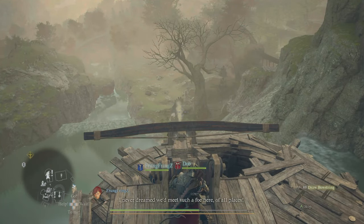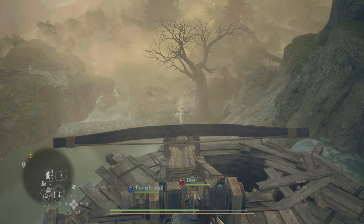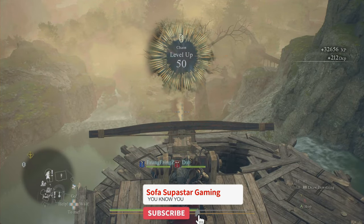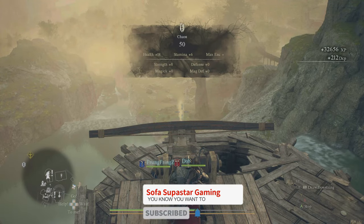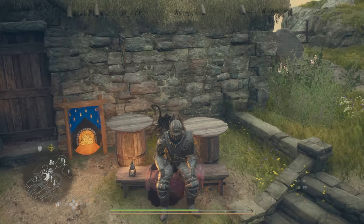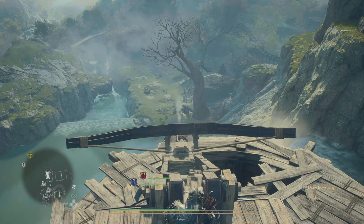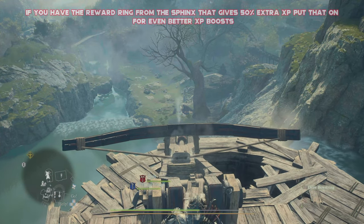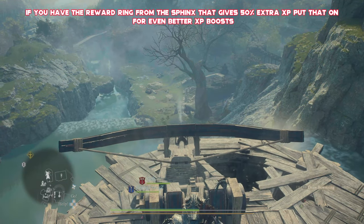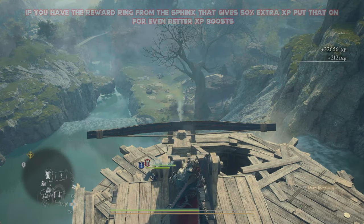If you manage to get a perfect shot and hit directly on the head first time, you'll get an insta-kill and receive the XP straight away. Every time you've defeated the griffin, head downstairs to the inn and rest outside for around three days — about 12 times sitting down on the bench outside. You can rest more if you want, but three days is the minimum for the griffin to respawn. Rinse and repeat, and you've got an XP farm that's really easy and great for levelling your main character's stats.